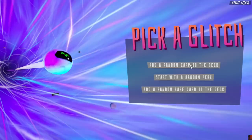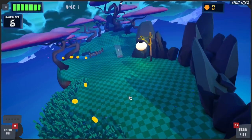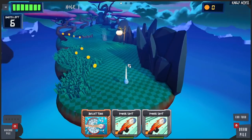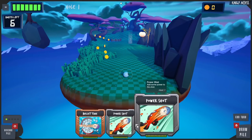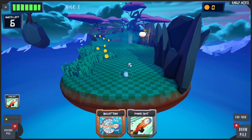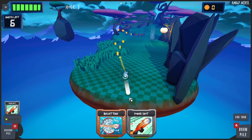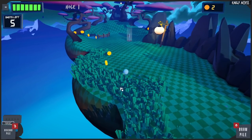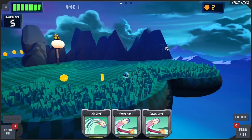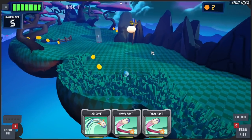We're gonna add a random card to our deck. On to the next level — bullet time. We just need to get over there. I think we can do this with a power shot, but do we need those coins? Let's collect some coins along the way. We got two coins — perfect. There are no crystals on this one, so let's just go straight for the hole.